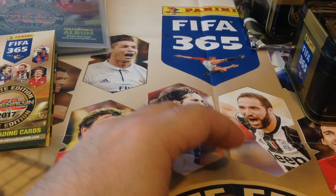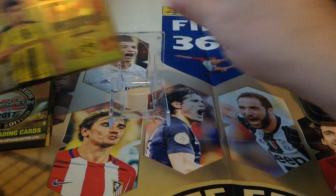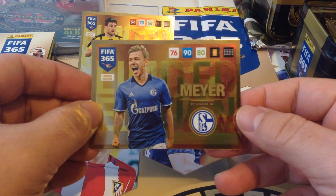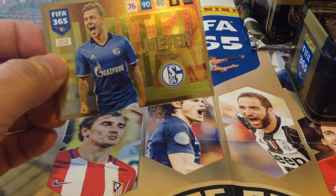Let's have a look at our first limited edition — and boom! Papastopoulos from Borussia Dortmund. Alright, let's have a look at our second one — boom! Max Meyer for Schalke, the young upcoming midfielder.